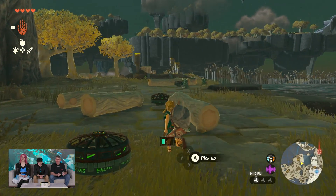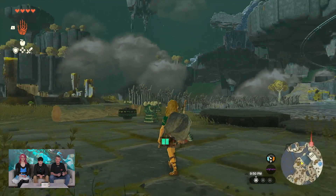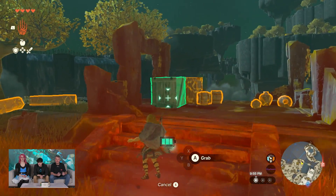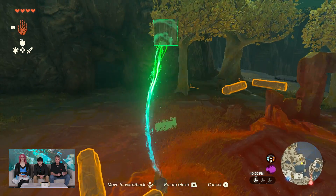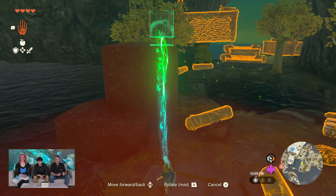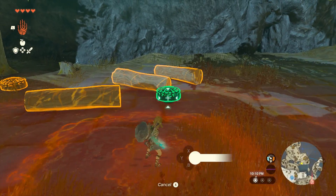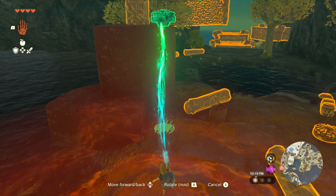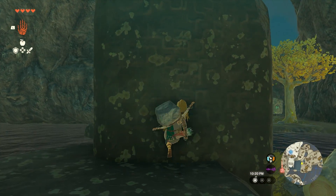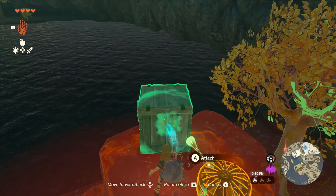Let's see what else we can use to get over here. If you just turn on Ultra Hand and take a look — look at all those things, there are so many options. What are you going to do with a pot? You never know, you could do something really fun with one. I appreciate how much you have to play with. Think of the crazy things you can build with all this stuff. I'm a fan of fans, but not a fan of boats — we're establishing Billy Lore.